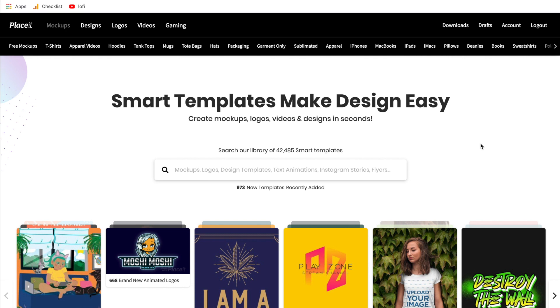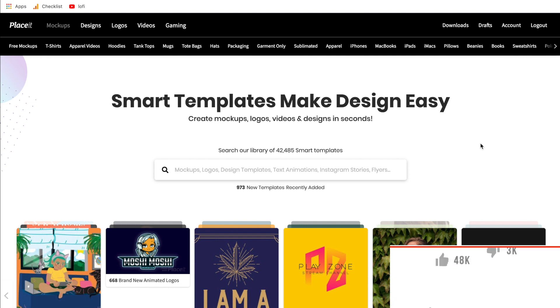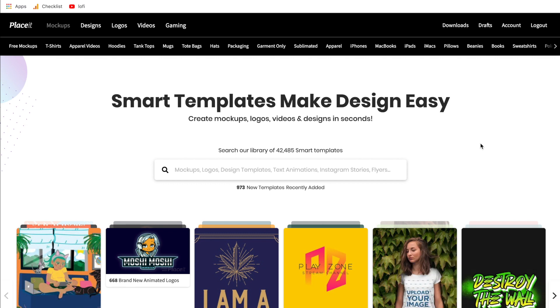Now if you don't have a Placeit subscription at all, stick around to the end of this video because I'll show you a similar free way to make a cool logo using Placeit and you won't need a subscription for that. So I recommend watching this video all the way through. With that out of the way, let's go ahead and get started with the gaming logo.